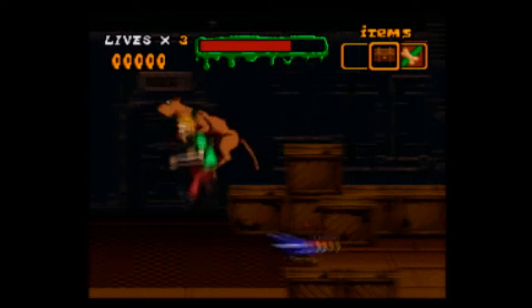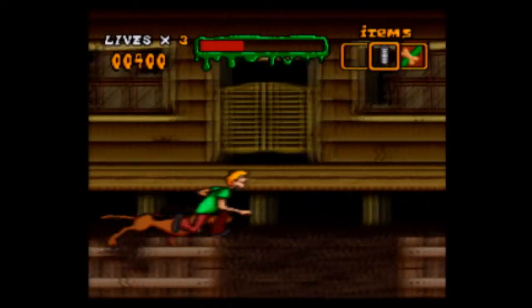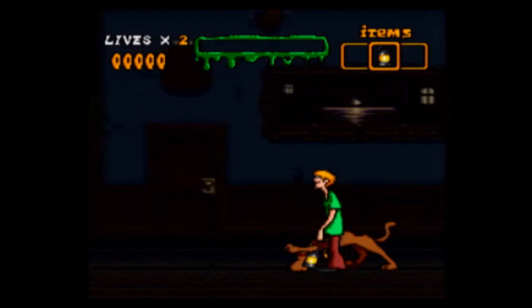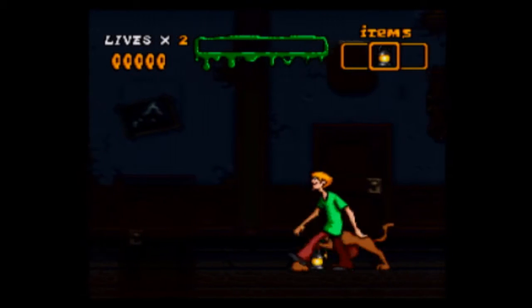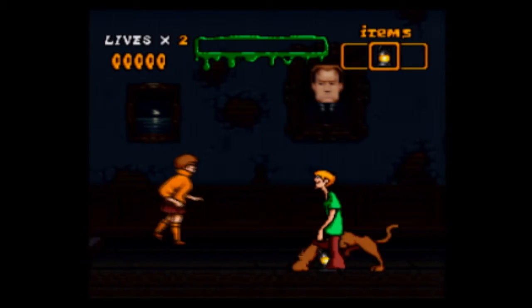The four areas you visit are an abandoned pirate ship, an abandoned carnival, an abandoned town, and an abandoned mansion. You see a theme here? There really is a lot of abandoned shit in the Scooby-Doo universe.